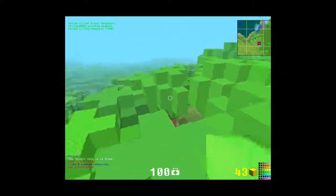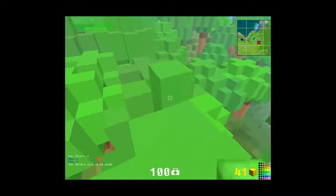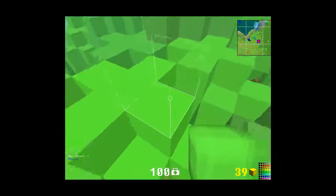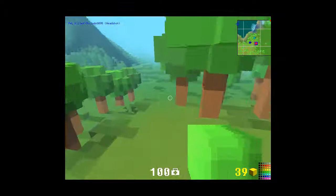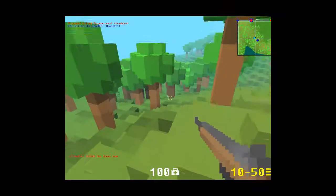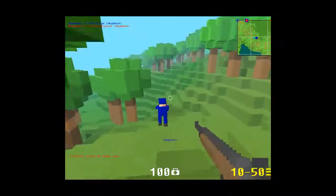It makes a weird noise though, so it's pretty noticeable if you're trying to be stealthy. And that's basically it for building. Building forts or barricades — what you want to do is I usually just pick the ground color wherever I am.